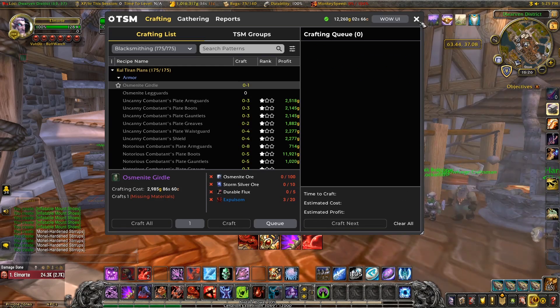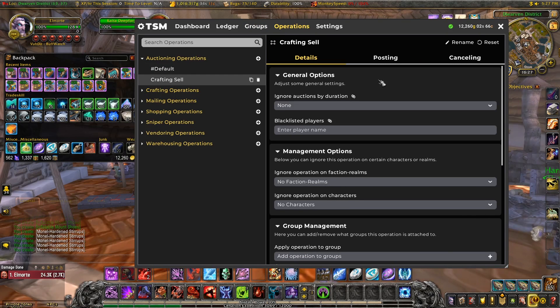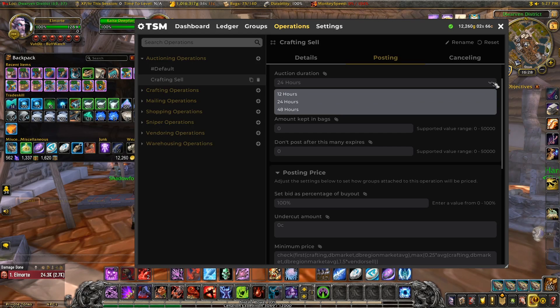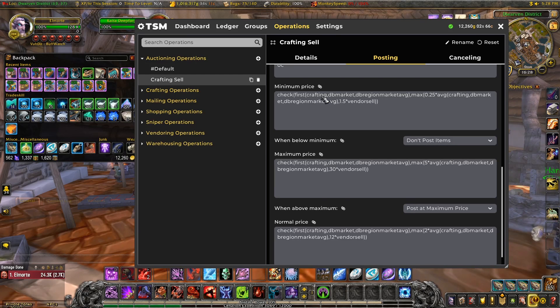There we are — that's the restocking process taken care of. Next up is to create some auctioning operations to sell the items. I'll start with the armor and create a new operation — let's call it 'crafting sell'. The post cap I'll leave at 5 because that's the most I'm crafting at any one time. I'm going to change the duration to 12 hours to help with deposit fees. Now we need to look at the min, max and normal prices. I'm going to use three from the default list: crafting, DB market, and DB region market average. Crafting is the important one — we don't want to sell for less than the price to make them. I'm going to add max here so if crafting is the highest, TSM will use that. I'll add some percentages to account for a little margin and auction house fees — say 110% for crafting, and set the other ones lower to something like 60%. DB market is the average market price on our realm and DB region market is for the entire region.